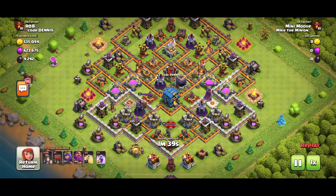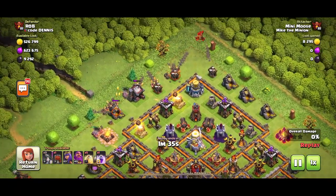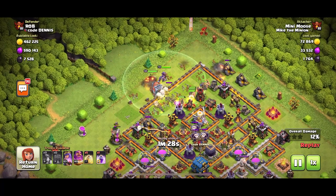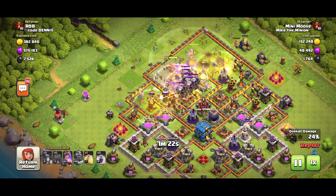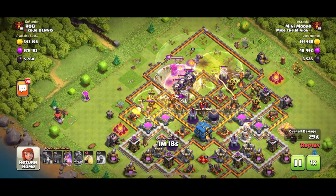Let me show you how to use it. This base is not a dead base — it's a Town Hall 12. You just put the miners down in a line, wall wrecker in the middle, Grand Warden there with the Queen, and that's it. I like to use the Grand Warden ability nice and early, then put the heal spells down — one, two, three — to help out your troops.